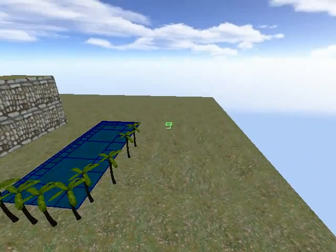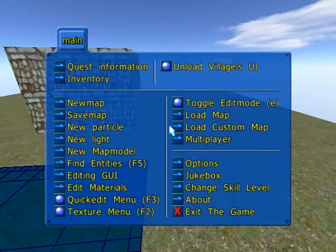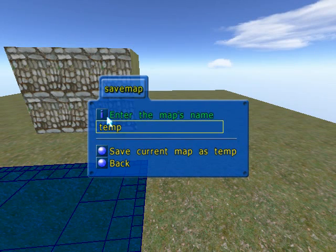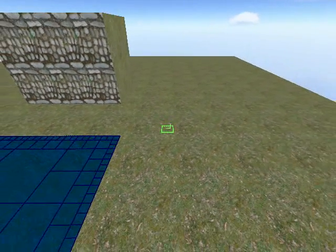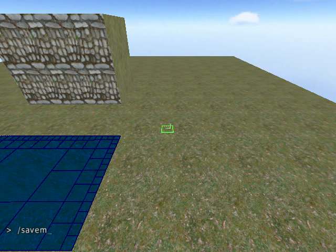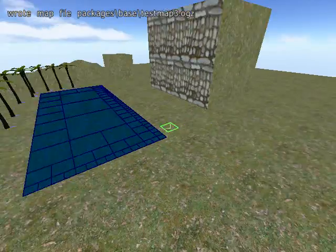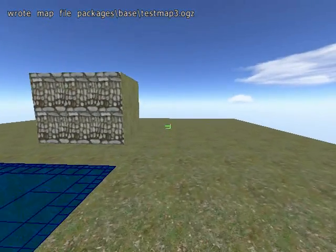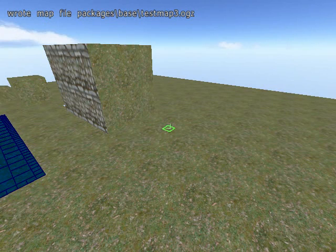That wraps it up — oh, one thing I forgot: how to save, which is very important. Hit Escape to bring up the menu, then go to Save Map, name your map, and save it. Or you can use the console, which is my preferred method — that's the button above Tab. Type 'savemap' and call it something like 'testmap3'. It's best not to have any spaces or unusual characters. Press Enter and it saves the map — you can see it says the map was written. That's it for this tutorial. Please visit us at kids.platinumarts.net. I hope you enjoyed the tutorial and learned something — take care, bye!